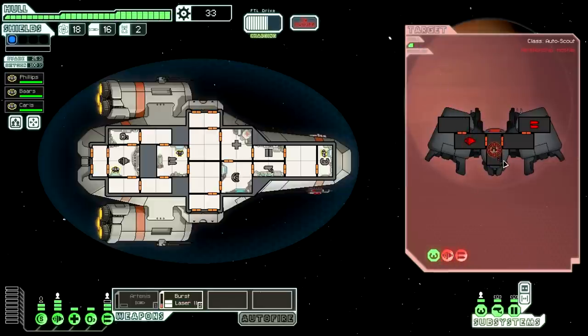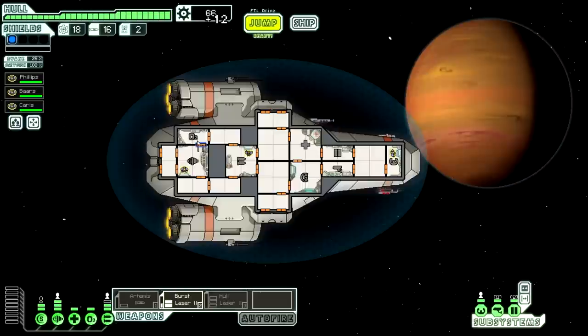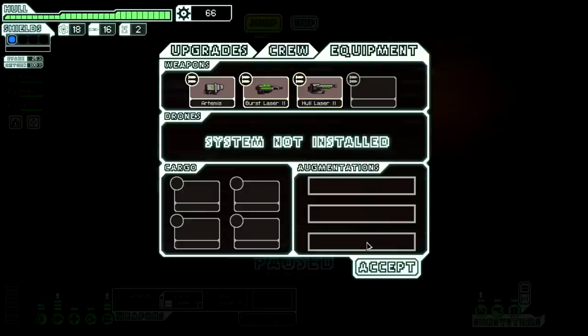Artemis and burst laser is pretty old hat. But people watching will know how they would react in the same situation. Many of you have more ships unlocked than me. I unfortunately do not have very many. But we can get the Lanius cruiser at least. I really want to get type B. Oh, we got a second laser — there you go. I really want to get type B of this ship because I hear it's actually pretty good. I think it's called the Red Tail. So we need to get as many aliens on our ship as possible and as many systems. Luckily we're on easy so we can buy a lot of that stuff.